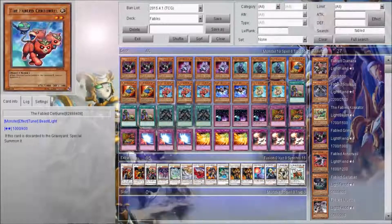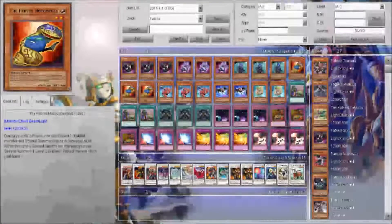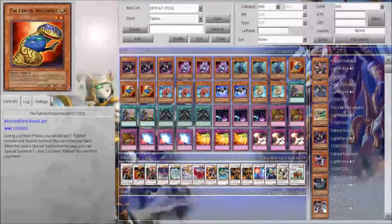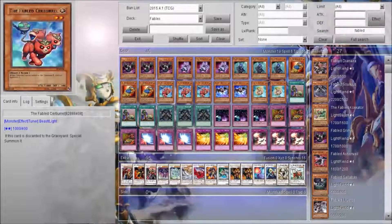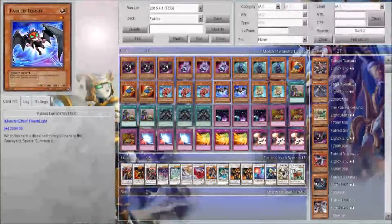Because you activate its effect — let's say you discard this card, you can special summon it, and then you can also get another effect and special summon another one from your hand. So there are three cards on the field and you still got your normal summon. It's one of the best Fable cards. This is a level 2 tuner, that's why it's in there. Sobrel — when it's sent to the graveyard you can special summon it, so that's why he's in there.